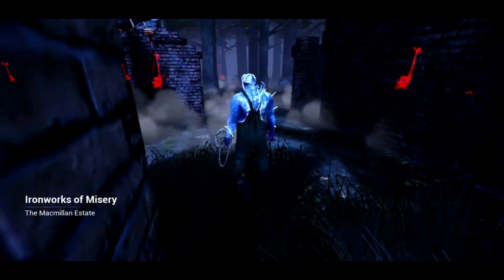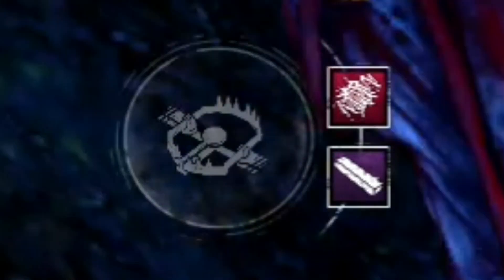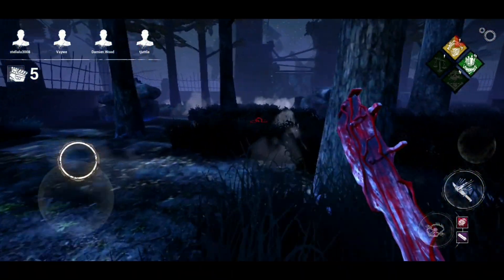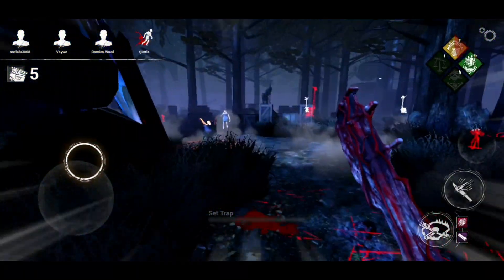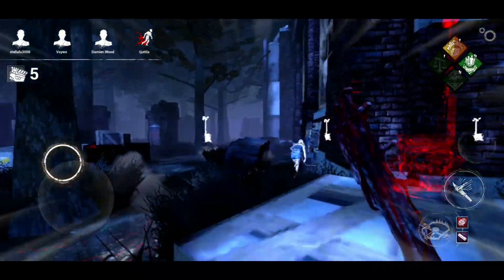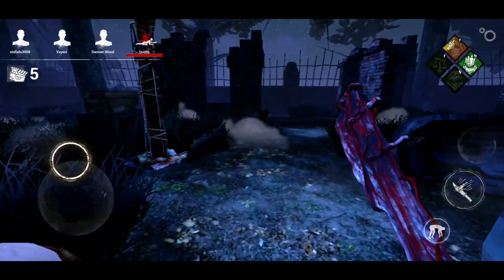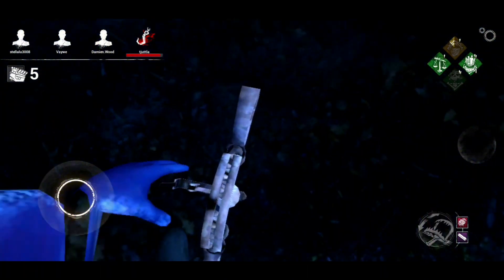Alright boys, you might be wondering what a real trap is. Basically it consists of the Bloody Coil and the Moaning Stone. The whole point of these two add-ons is that survivors can't really touch them because they're gonna get all bleeding and that. If they get on a trap and try to get themselves out, they'll be downed instantly — like any normal trap would do to a normal human being. That's basically how a real trap works.